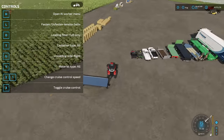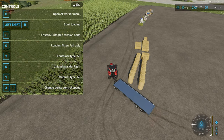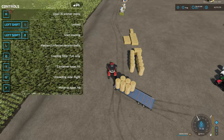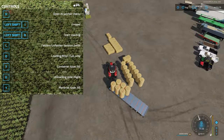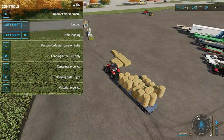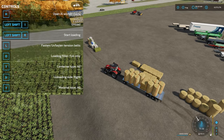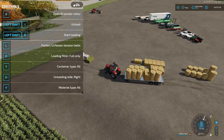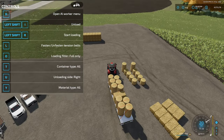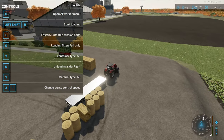How about round bales? We've had autoload bale trailers before, but you had to get a trailer specifically for round bales, one specifically for square bales, and another specifically for pallet autoload. Look at this — I've got round bales, I've got square bales, I've got them all picked up. Loading area is full. We move over here — Left Shift + I to unload — there you go. That simple.